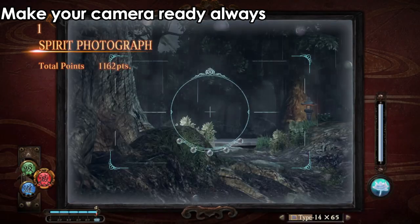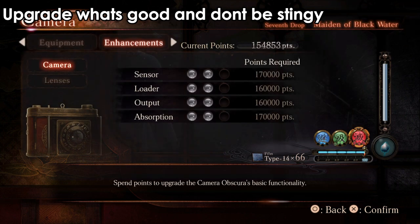The game will tell you something is up with the icons or the signs. Pick up the camera and take pictures.